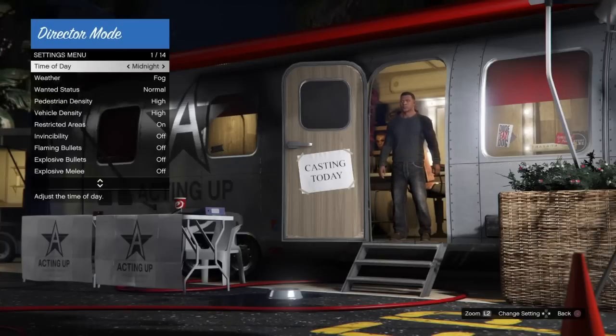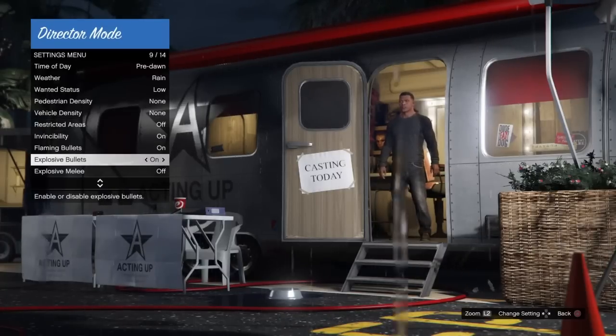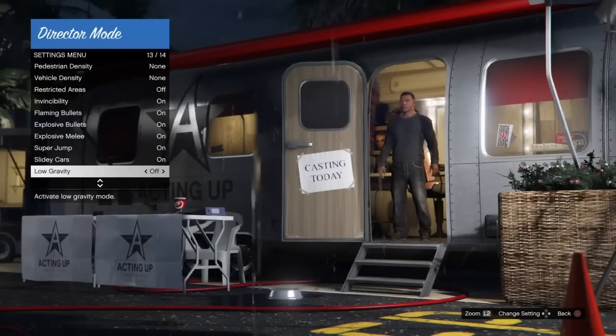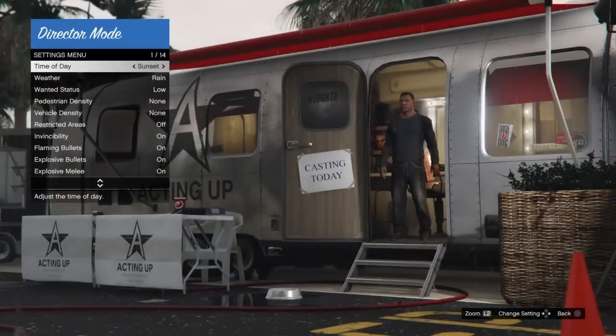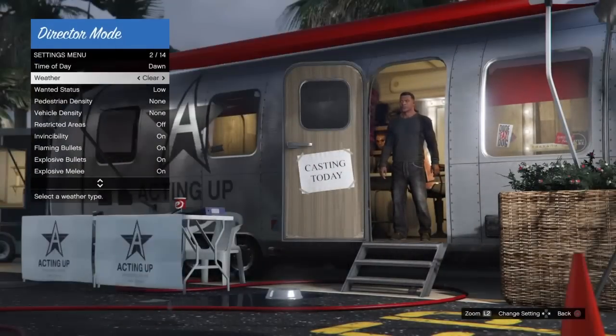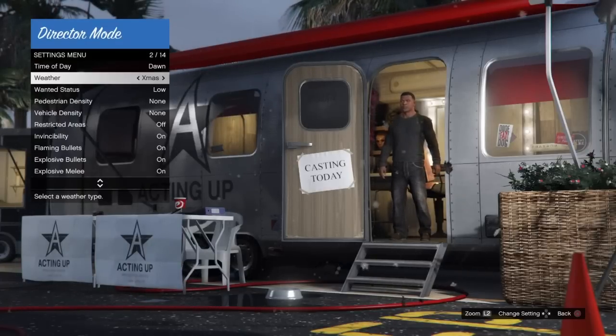As simple as it is, all you want to do is head over to your settings and change each and every single setting of your system into the Director Mode. You want to switch one to the right, and you want to make sure every single setting of your cheats is on. The weather doesn't really matter at all — you can change it to pretty much anything; I changed it to Christmas. Once you've done that, just back out.